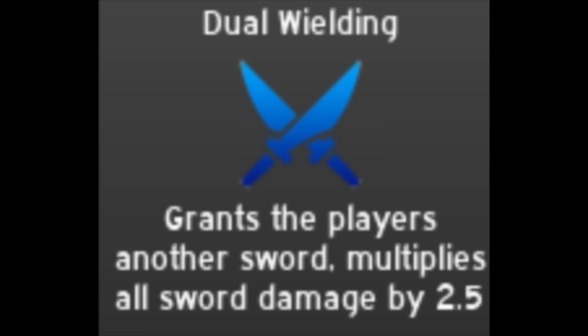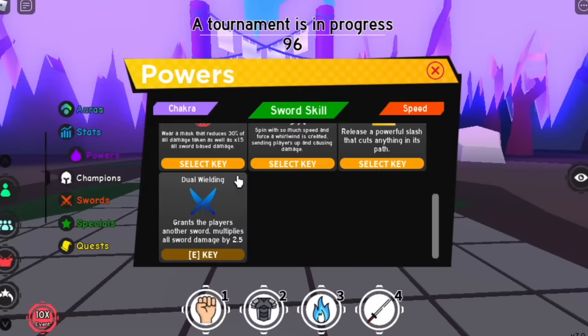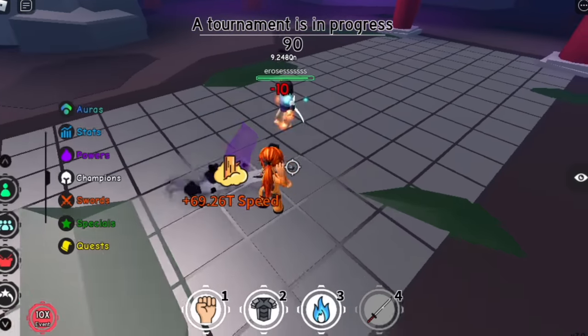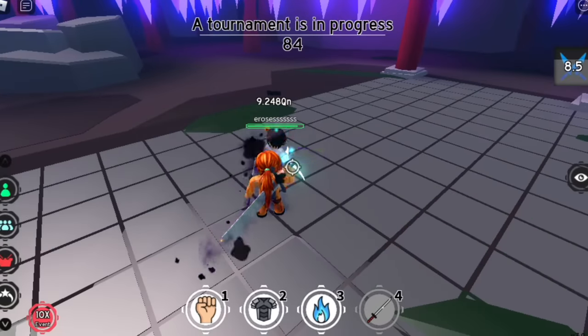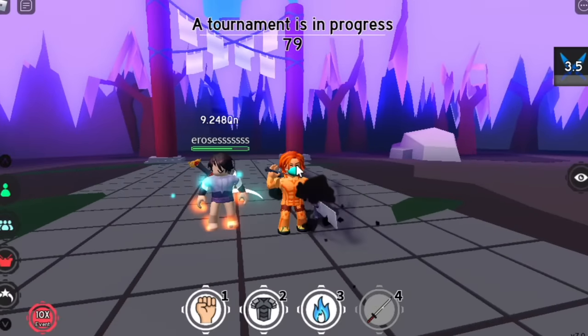The reward skill is Dual Wielding — it increases all sword damage by 2.5. This is one of my favorite new powers aside from Explosion. Normal sword slash is 10, right? Let's use it. There you go, Dual Wielding — the damage will become 25. That's so high!